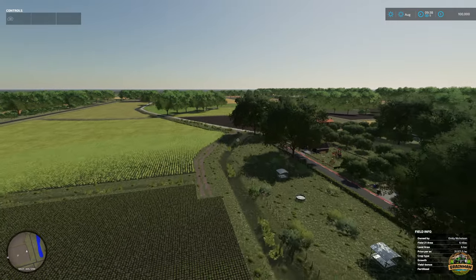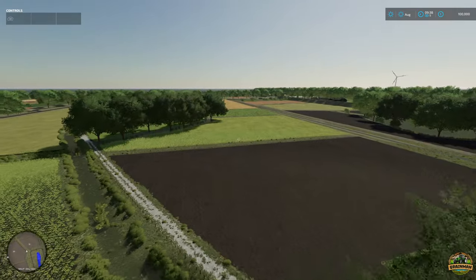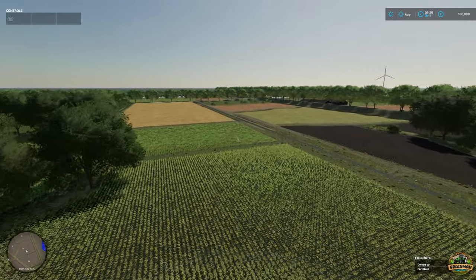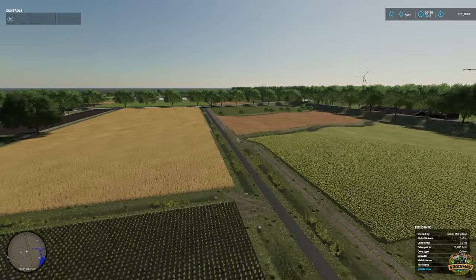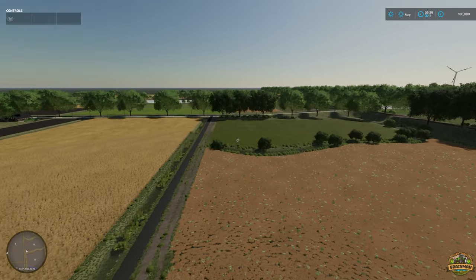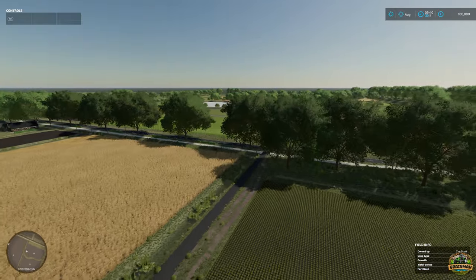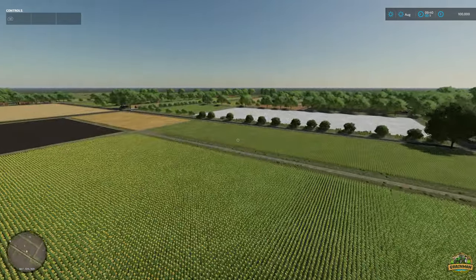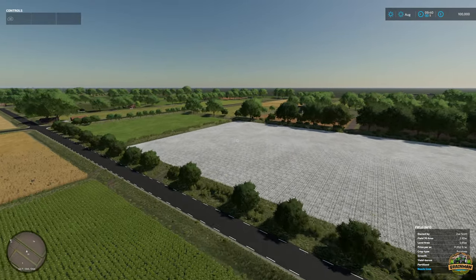Hello everyone and welcome back to another Green Man Travels adventure. Today we're on a new mod map called Dutch Fantasy Land. This map was released on the 30th of January 2024. It's PC and Mac compatible, version 1.0.0.0, 194.95 megabytes to download, and it's created by a map maker called Northeast Modding.